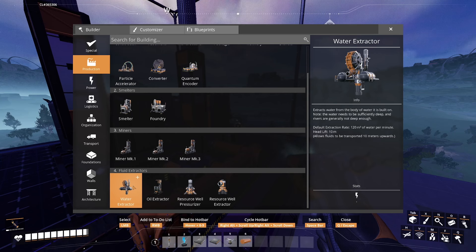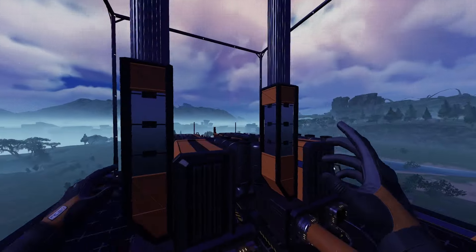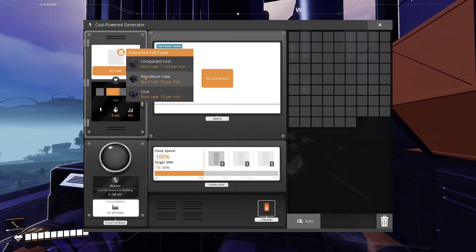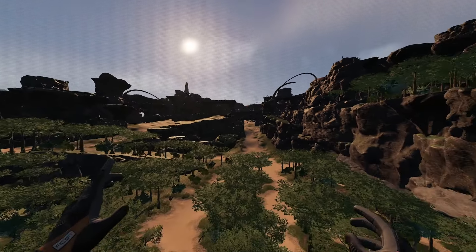Compact coal is the best fuel because it burns the least amount of items per minute, whereas petroleum coke is the worst and coal is the mid option. However, compact coal requires sulfur, so I don't recommend using it unless you've got a bunch lying around. Instead, I recommend burning just regular coal since it's easier to find and you don't have to do any extra crafting to make it.